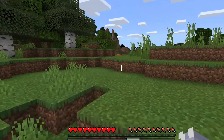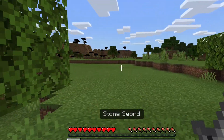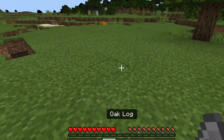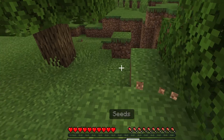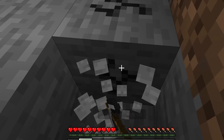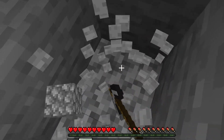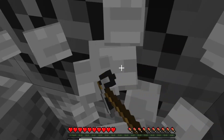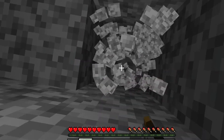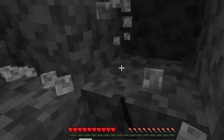The next thing you want to do is get a bed straight away. You should dig down in this area and try to find iron. If it's absolutely impossible to find iron, you can go ahead and kill a sheep for wool. You really want a bed as soon as possible, otherwise phantoms will start coming after you, which would be pretty bad.